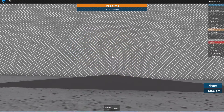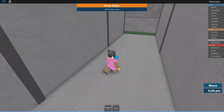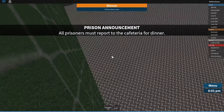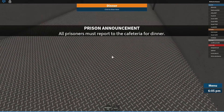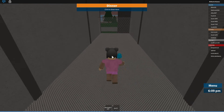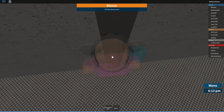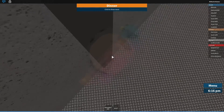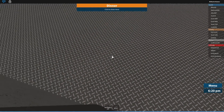God damn it. Okay, so we've made it through. I wonder if we can glitch through these ones. No, we can't. There's a difference between that wall and when you glitch through this one. I'm just trying to get in the right place.